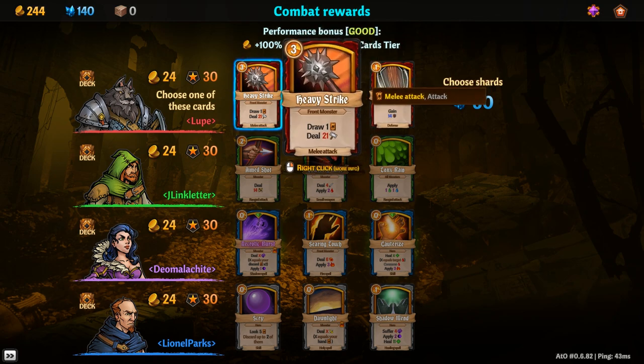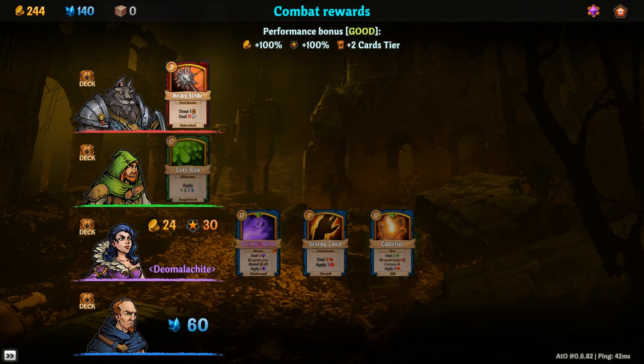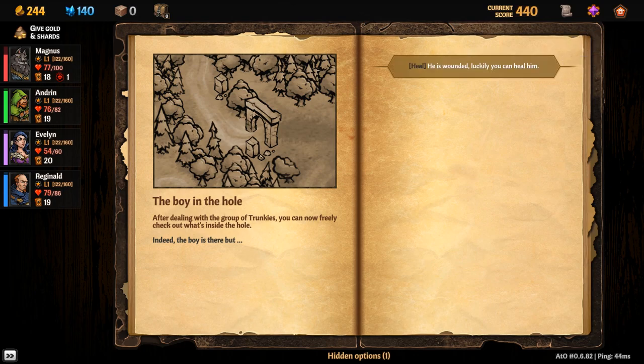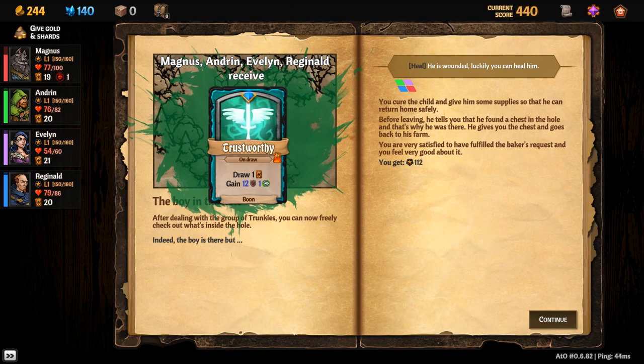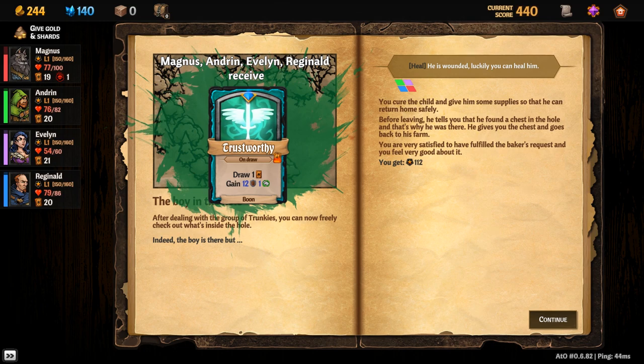I'll try Toxic Rain. Toxic Rain is pretty good — a little bit of poison and water to everyone, and when you upgrade it it'll also make Joe's lightning better. Boy in the hole: after dealing with the trunkies you can now freely check out what's inside the hole. Indeed the boy is there but he is wounded. Luckily you can heal him. There's a hidden option — everybody gets a Trustworthy card added to their deck, which on draw gives a card, gains 12 block, and an inspiration. You cure the child and give him some supplies so he can return home safely.